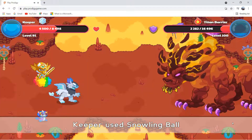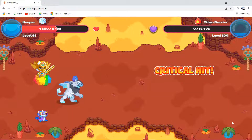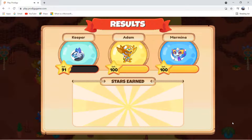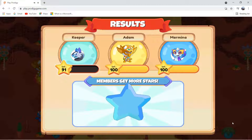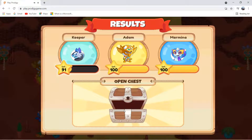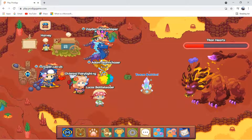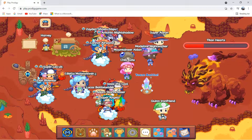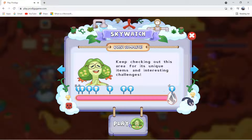Another question answered correctly, and Keeper does 9,999 damage — a critical hit! That's a lot of damage. We got member stars and a chest, but it's just a regular normal chest. Before we end the video, we're going to be battling against what Keeper is strong against — Storm! So let's go to Sky Watch, because that's where we can find Storm pets.